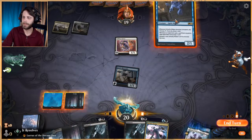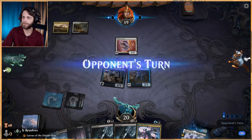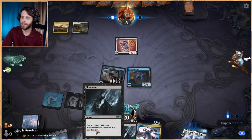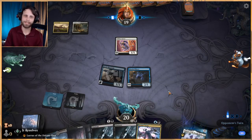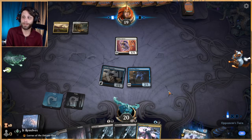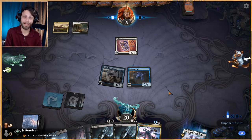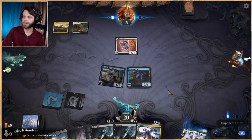We're just going to develop our board. I understand this is a bit frustrating because they can sacrifice a creature to protect anything we target, but we've got quite a lot of removal as well as enough lands to deal with stuff. I'm considering blocking with Ghostly Pilfer if they attack — if they don't, that's fine. We'll see.